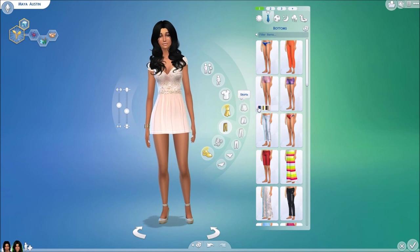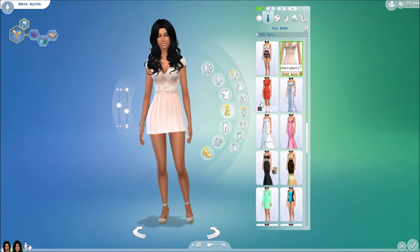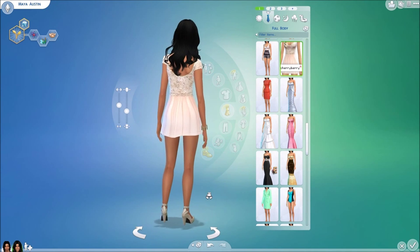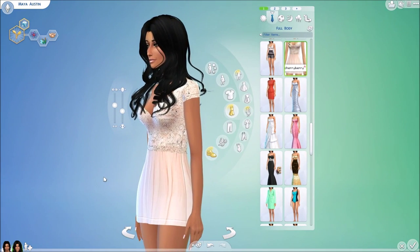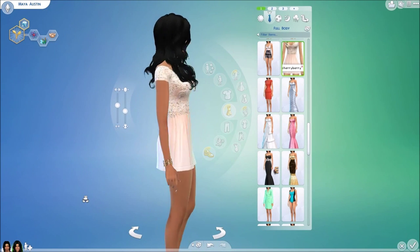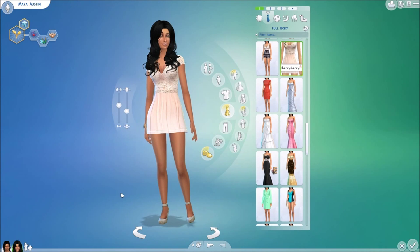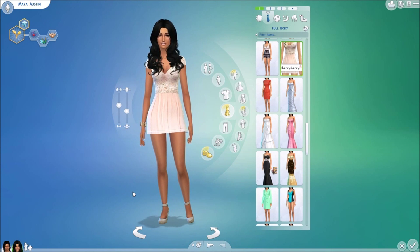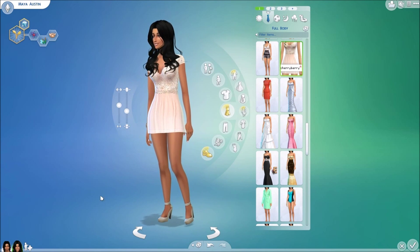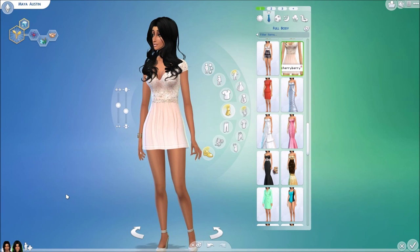Moving into formal wear — we have this outfit by Cherry Berry from the Sims Resource. It comes in one color palette. I love how it's shaped at the top — it's cute and short. Look at the U-shape in the back; the detailing is amazing. It almost reminds me of a ballet dress. I was playing with it adding white stockings and little flats — beautiful overall.